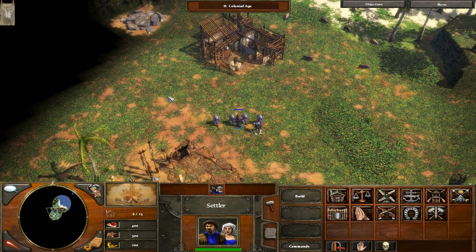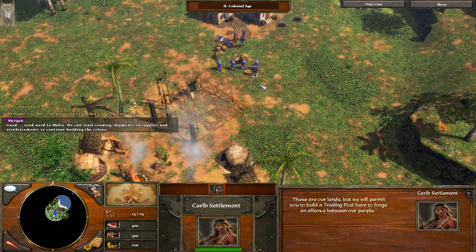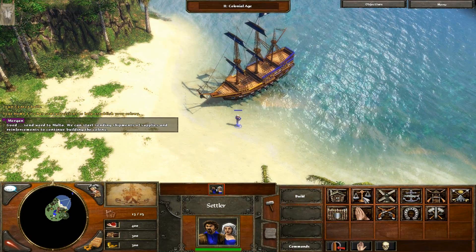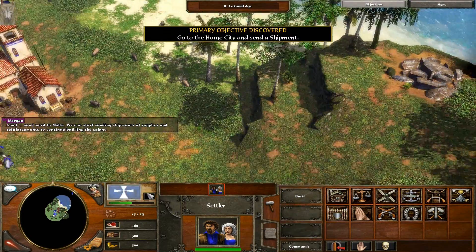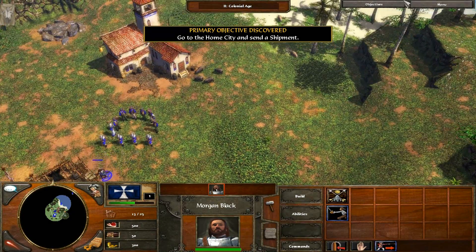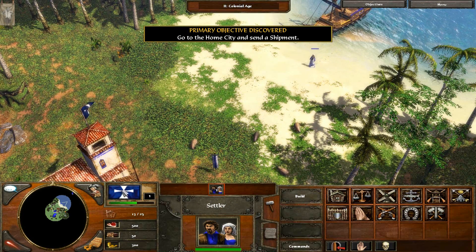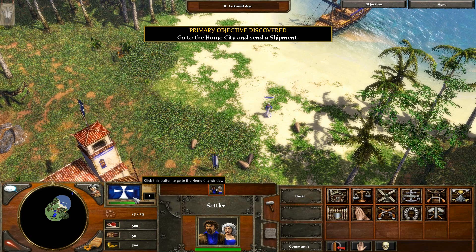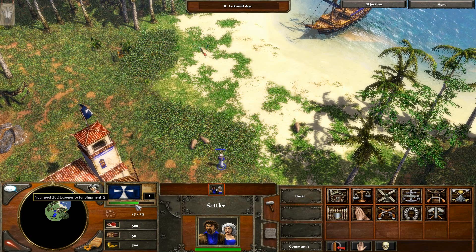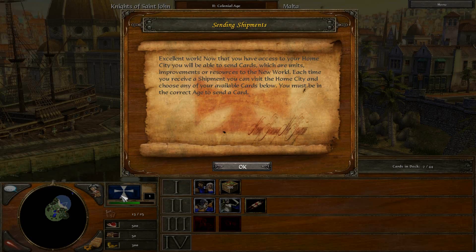I've got one guy waiting there, so I'm going to have one of my guys build a trading post. I forgot — only Captain Morgan can build trading posts. So it's important to keep him alive so that he's able to do this. Now, this is the first level where you're actually able to send trading cards or send supplies from home. This bar here is not only an experience bar, but it also shows until you get another shipment. So I'm going to go ahead and access my home city and pick a shipment card.